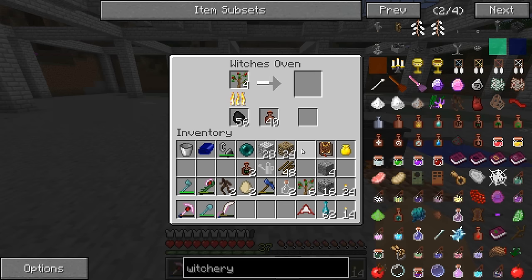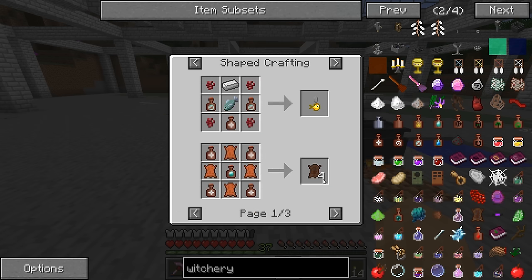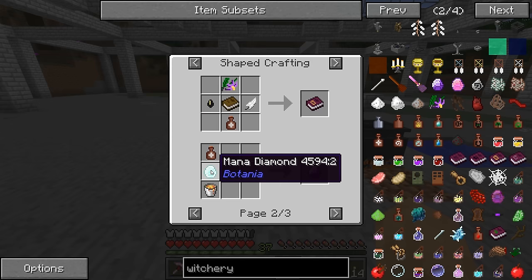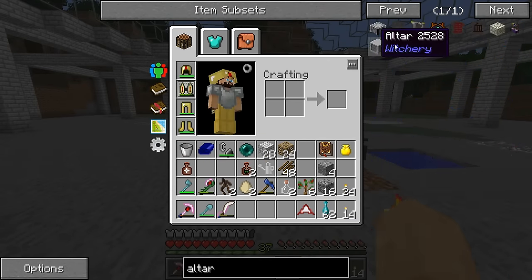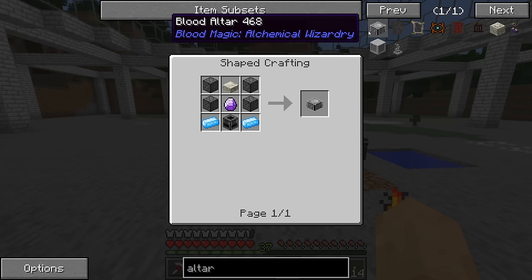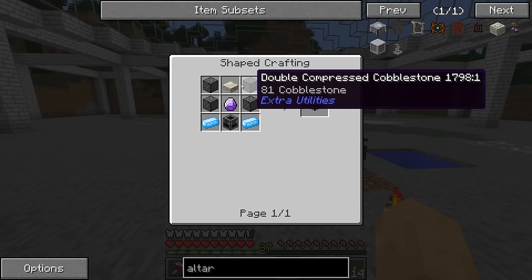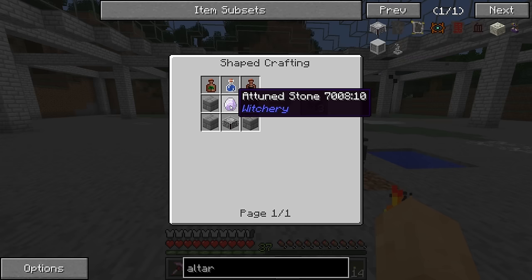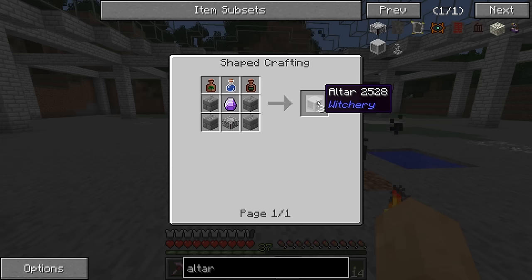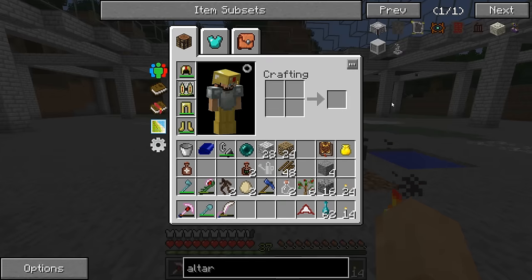We're cooking up the Rowan saplings in the Witch's Oven. We got the whiff of magic right off the bat - beautiful. This item is used for a lot of things, including impregnated leather we'll need soon, and the attuned stone. Attuned stone requires a mana diamond and a lava bucket. A blood altar for blood magic requires an attuned stone, and a witchery altar requires an attuned stone as well. We need six of these blocks - three blood altars plus another two, so five attuned stones altogether.